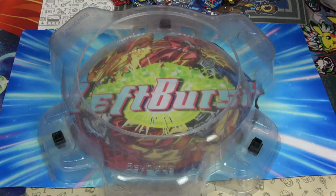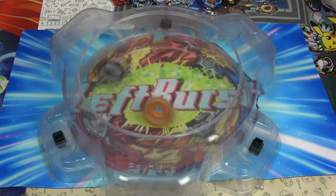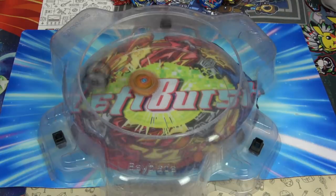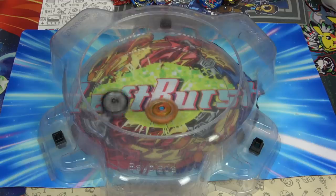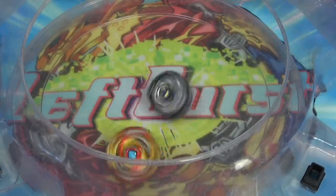Let's do one more battle against these two. Ready? Three, two, one. I think this is probably the worst Spriggan combo we can make — Oval Edge. Probably the worst. Oh my goodness. Why are you so good? And it's a tie.